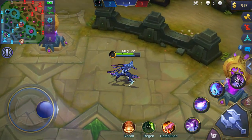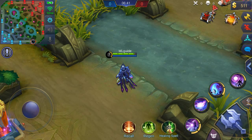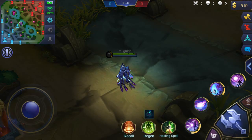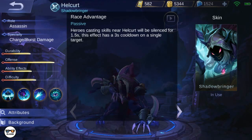As you can see here, Helcurt is all the way at the bottom lane, and when he uses his ultimate, it still has an effect on me. Next, we're going to check his passive skill, because the description is again misleading — or maybe just downright wrong.